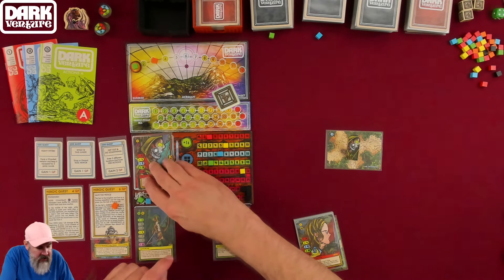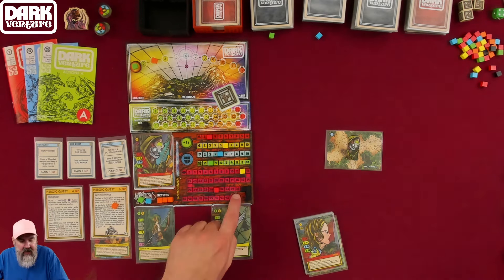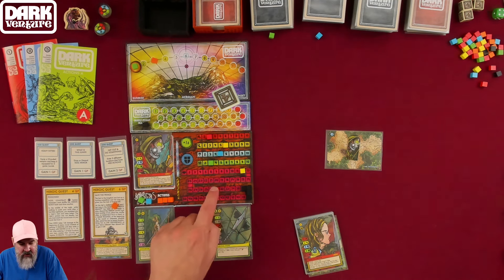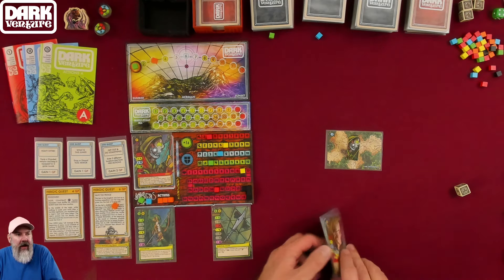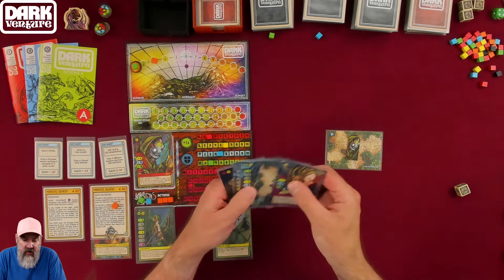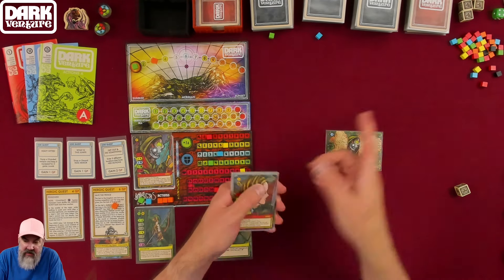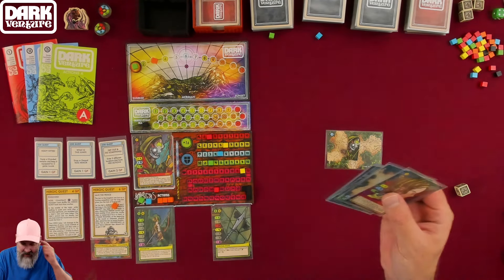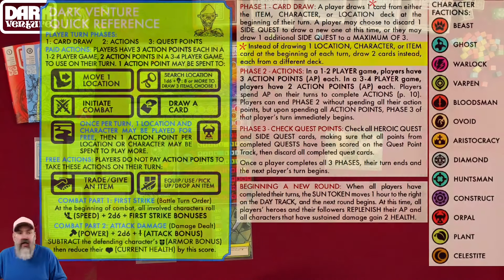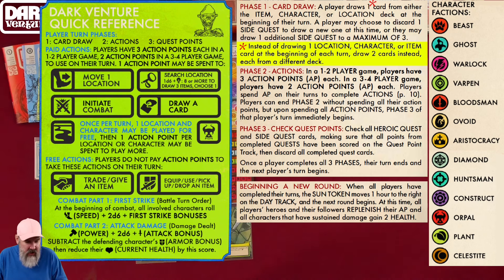We have quite the hand of cards to begin with. Let's start by searching. Search is a d6 plus your mind — my mind is 5. I'm using a black cube on the overhead camera since it's easier to see. Let's go ahead and search. Even if you fail, you've still searched the zone and can never do it again. I need an 8 or better.